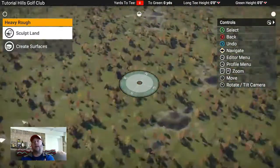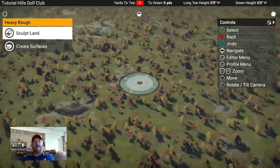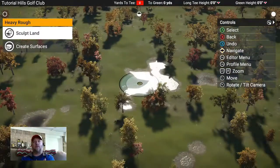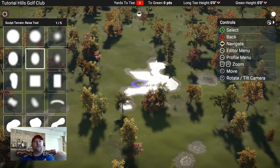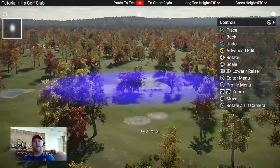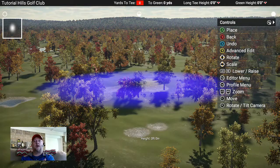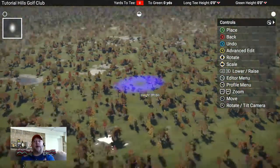All you have to do is raise the land over a lake to remove it. So I'm going to go to Sculpt Land, Raise, use a brush that's mostly filled up — that'll give you a nice rounded mound — and water is gone.